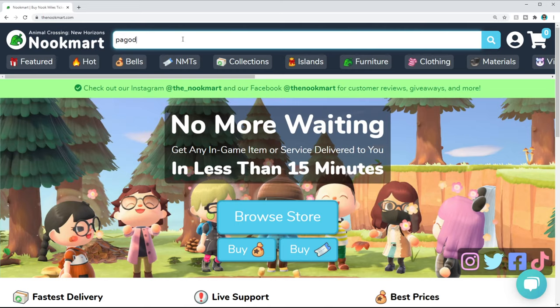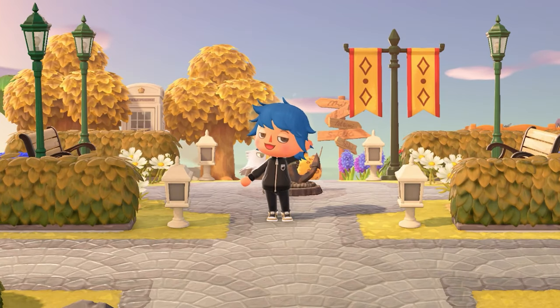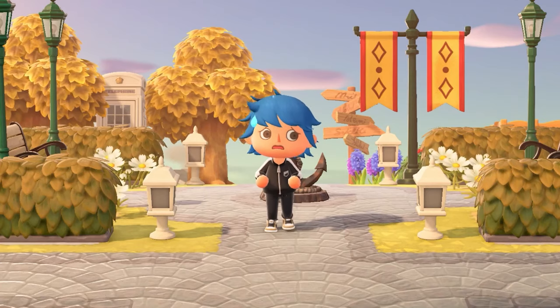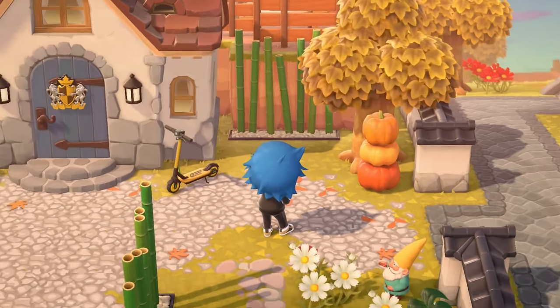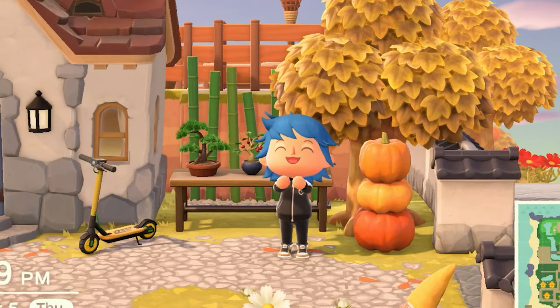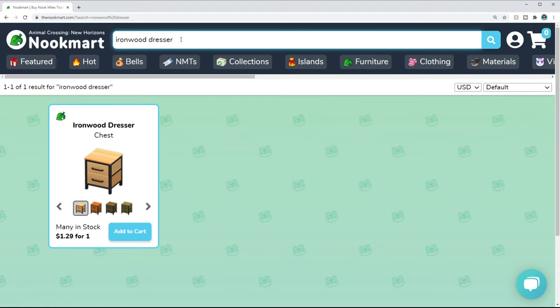It's all very reasonable. Let's say you want a pagoda — it's $2. Or maybe a bonsai shelf — it's $1.30. That's crazy to me because I've done a lot of online trading, and this kind of stuff would go for hundreds of Nook Mile tickets or tens of millions of bells, which is very hard to get especially if you're a casual player. What I love about this site is that it gives you another option. Animal Crossing is all about playing however you want — so if you just can't seem to get that ironwood dresser recipe, you have another option, and it's less than $2.